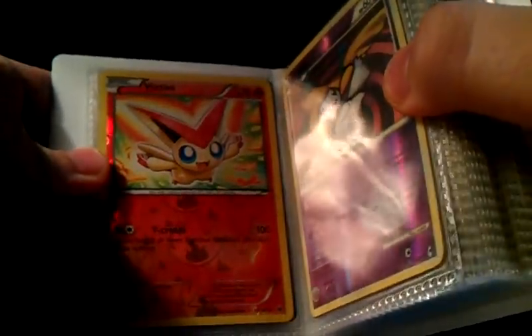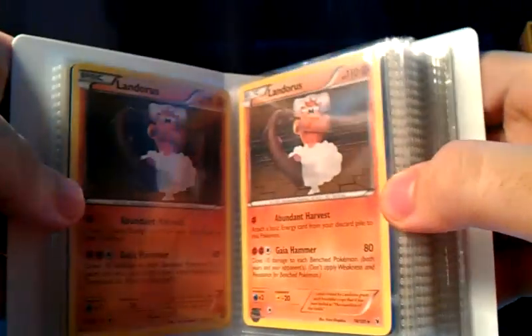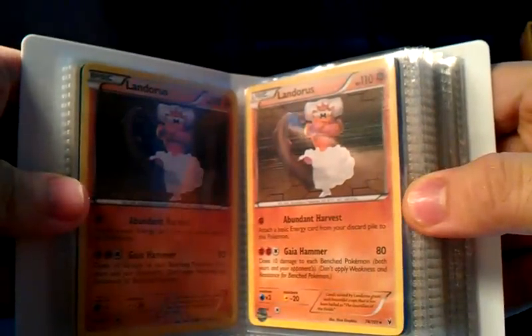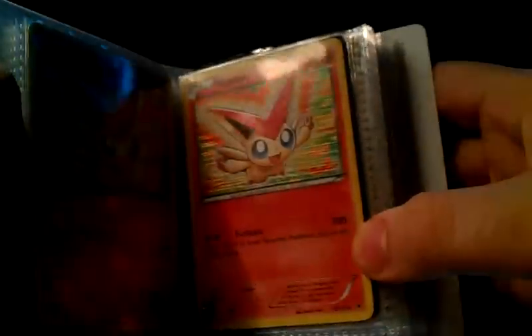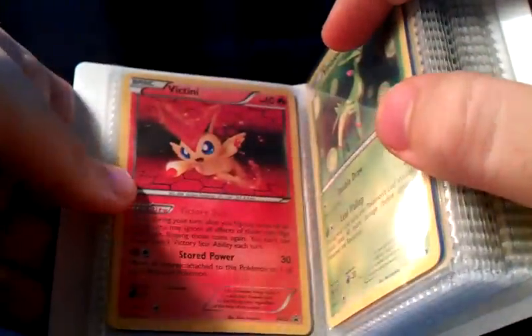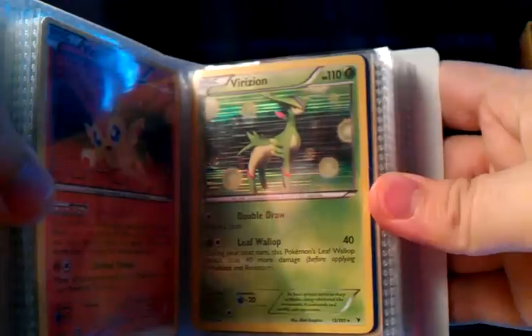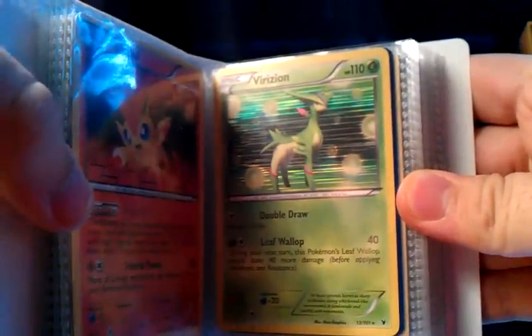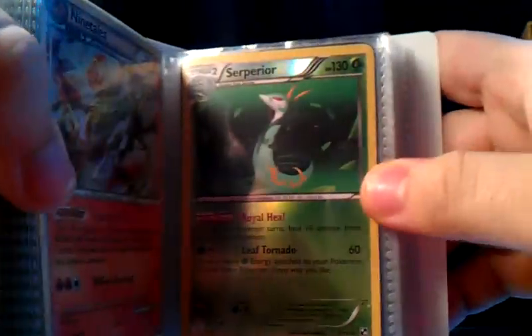I've got a Victini Reverse from Noble Victories — this is the V-Create one. And then a Jirachi Reverse from Call of Legends; I also have a holo one if you prefer. I've got two Landorus from Noble Victories, and two V-Create Victinis again — one Reverse and one regular holo. I've pulled a lot of those. I've got the Flipteeni from the tin, not a promo but holographic. And then a Virizion holo from Noble Victories. I've got a Rose for Fuel, Ninetales extra, and a Royal Heal Superior Reverse.